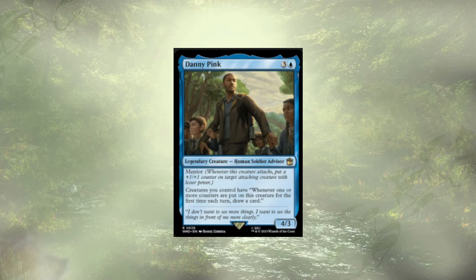Last up but certainly not least, we have Danny Pink from the Doctor Who precons. They have Mentor, but more importantly they're a really good source of card draw for us. Creatures we control have: whenever one or more counters are put on it for the first time each turn, we draw a card. The rad counters in combination with the Wise Mothman means we're potentially passing out counters each turn — not just on our own. This is going to keep our hand nice and full.